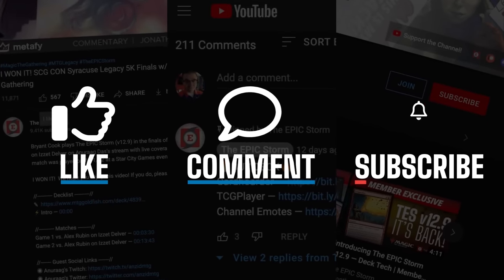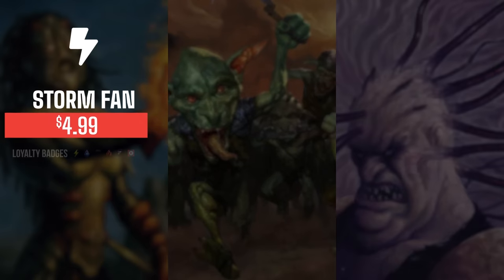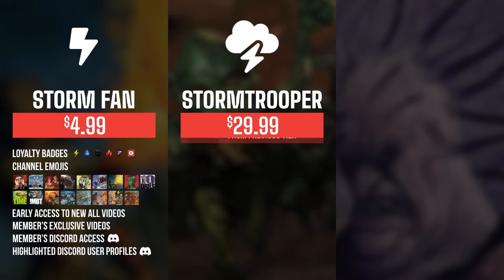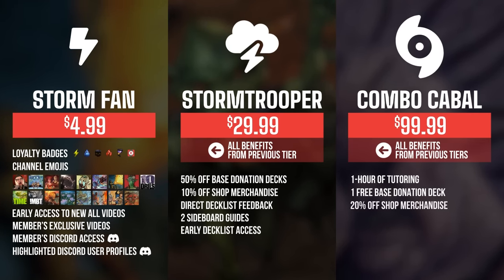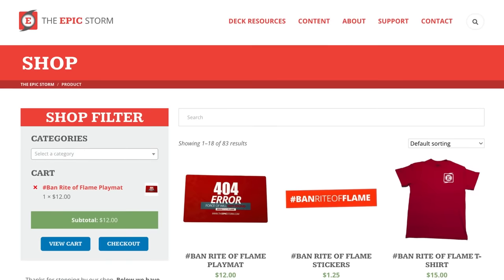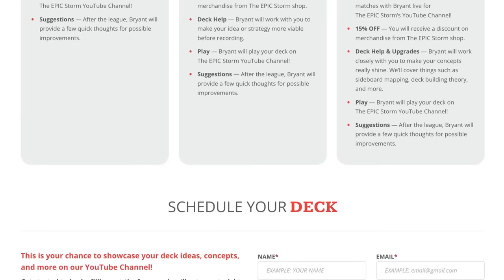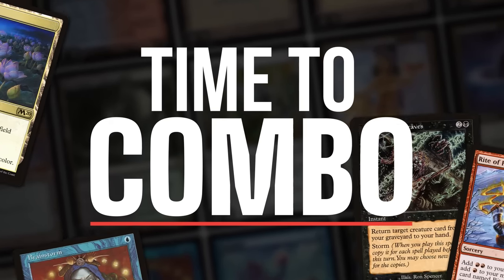If you enjoyed this video, make sure to leave a like, comment, and subscribe. You can also show your support by becoming a member of this channel — you get sweet perks such as badges, emotes, early access to videos, exclusive members-only content, and access to our members' Discord section. As you increase the tiers, there are other rewards such as shop discounts, cyborg guides, and even free donation decks. Click the Join button down below to find out more. We also have other ways you can support us at theepicstorm.com/shop or submitting a donation deck via theepicstorm.com/donationdecks. Let's play some magic.